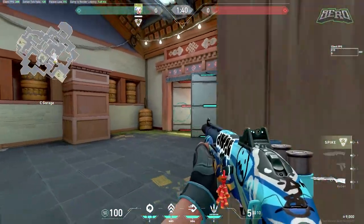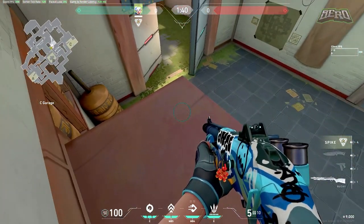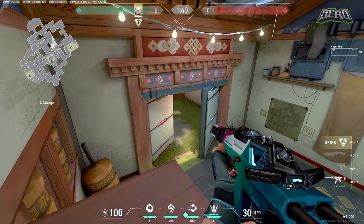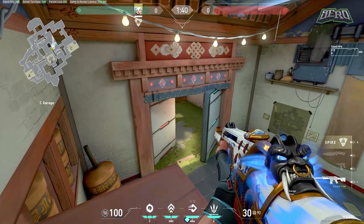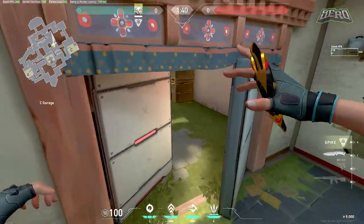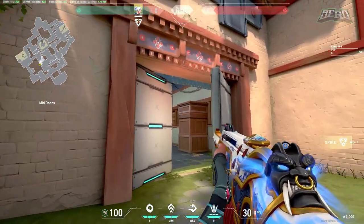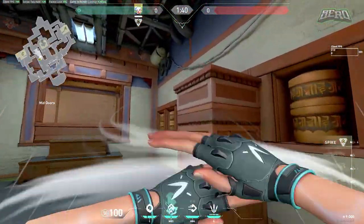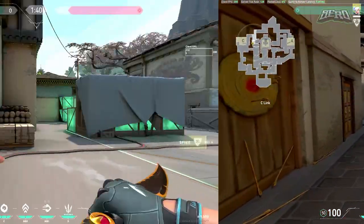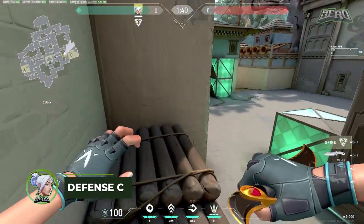Another good spot is on top of the structure before the round starts — the barrier allows this. This works as an all-arounder regardless of your weapon. Enemies walking up won't be looking up here, they'll be holding lower angles, and you get a free kill. After the kill you can dash away into garage or window perfectly and play with your team.